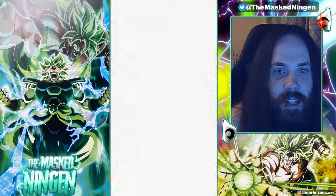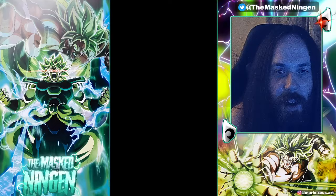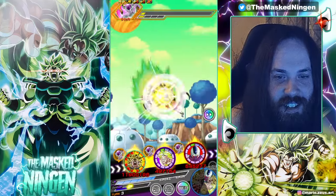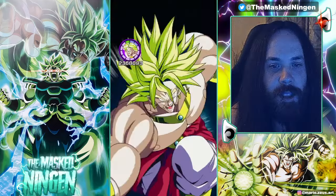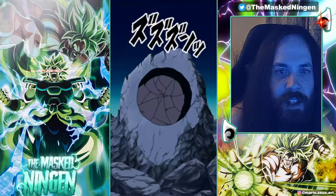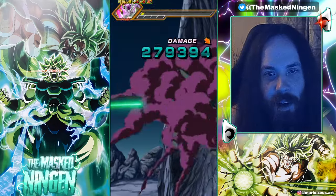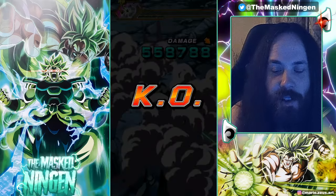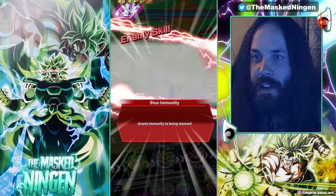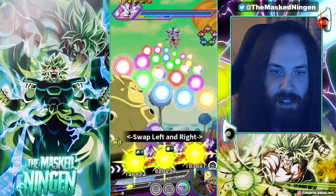Just absolutely destroying Freeza here — not enough to actually finish the job though, so Freeza's going to get to Super attack us. Int Broly takes a bit of damage here. He hasn't really gotten a chance to do much so far, so he's not very built up. Imagine when this Int Broly gets his EZA — he's getting the 200% leader skill from this Broly, and once he's got his EZA, he's going to be going absolutely insane.